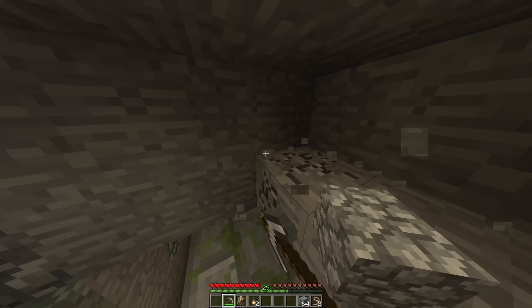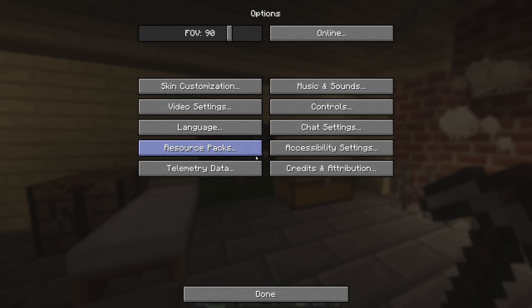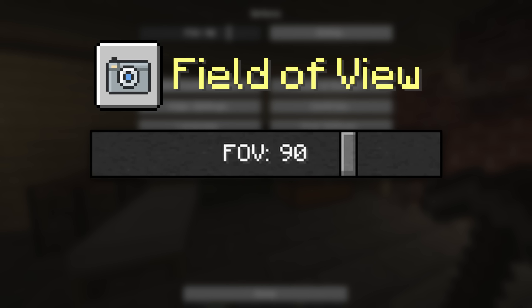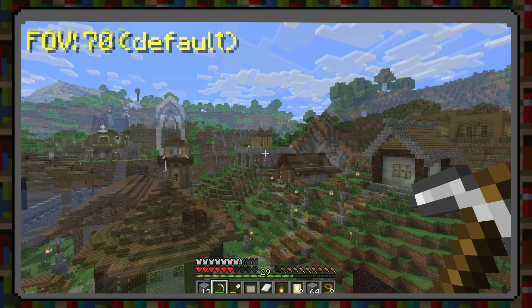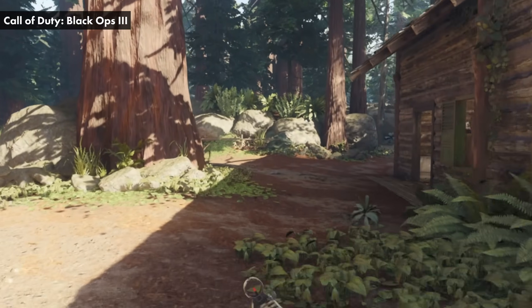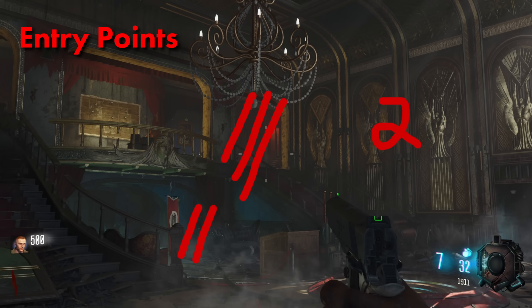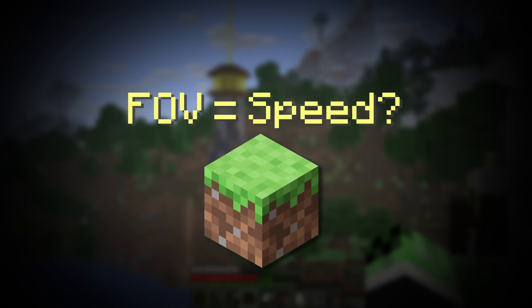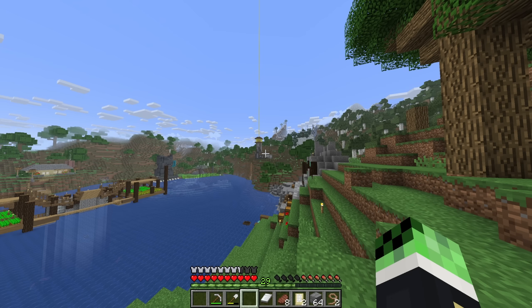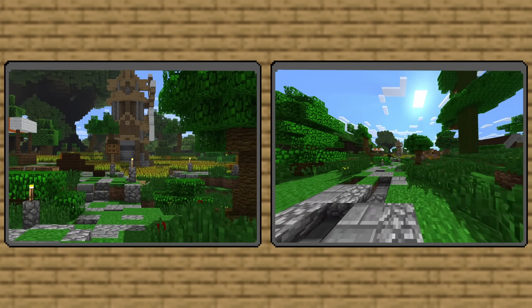I'm willing to bet everybody here has played Minecraft before. So odds are most of you have already manipulated our first setting on the list: the field of view, or FOV for short. As the name suggests, this setting manipulates the virtual camera to control how much of the game you see at a given moment. It's really common to see FPS players turn up their FOV, as it allows them to see more of a room. You get a heightened sense of awareness that allows you to possibly spot more enemy players in your peripheral vision. But what does this have to do with speed? Well, since we have more to see, it feels as if more of the world is rushing towards us — even just walking around after changing it feels way faster.